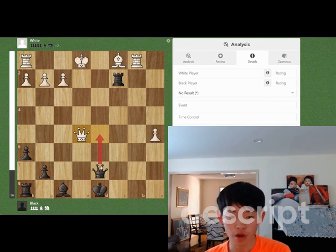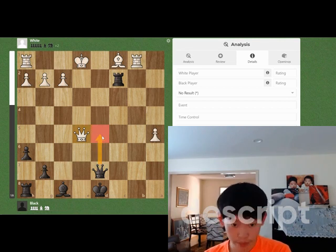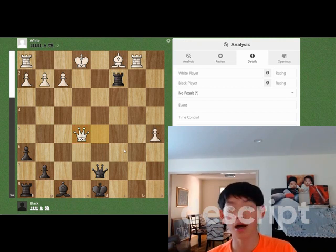This one is black to move. White just played queen takes e5, catching this pawn. So it is black to move. Pause the video here, comment down below what you think the answer is, and I will be back in 3 seconds.